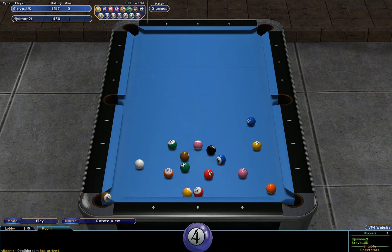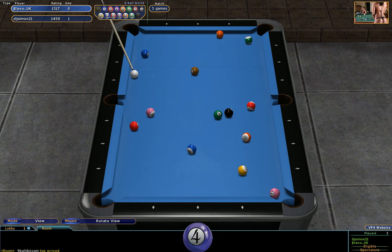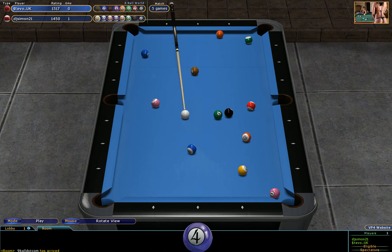On a table this size, you'd be really unlucky not to get a ball down in the break, especially with a full rack of balls on the table. A ball has gone down, but it's still an open table until the incoming player — or the player that broke — makes his choice. So the ball that's gone down is a one ball, a solid, and Stevo has decided to nominate the solids.